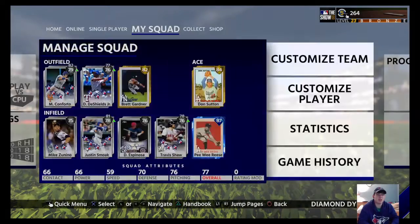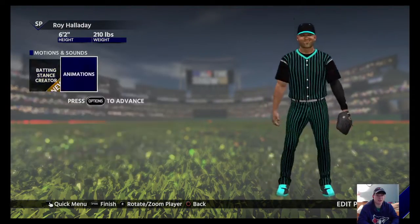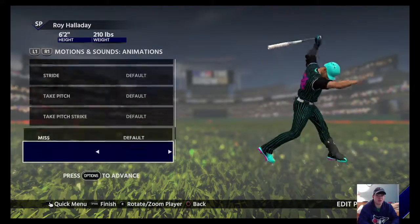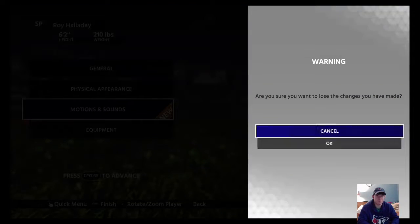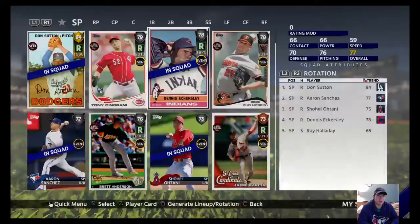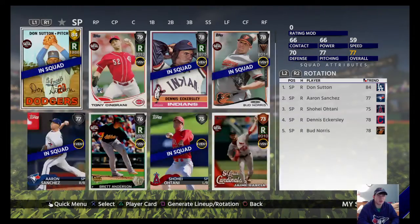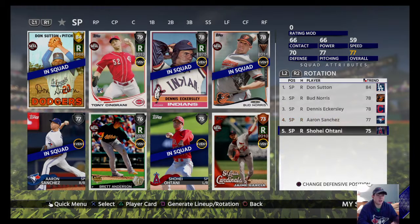I really want to change the pitch selection but I don't think I can. Can I change his pitch? I don't know how to change the pitch in. Until then, I'm going to keep him out of the rotation. We're going to use Bud Norris in the rotation for Halladay right now. This is going to be our rotation going into this game: Don sitting at the top, Bud Norris, Eckersley, Sanchez, and Ohtani. Ohtani is down from the MLB to rack up some experience in AAA. I think he'll probably end up in AAA at some point of the season.